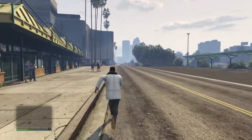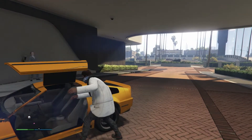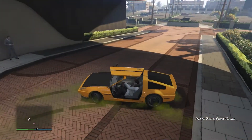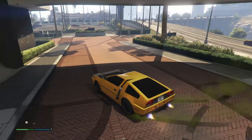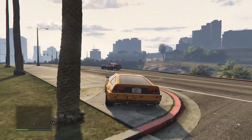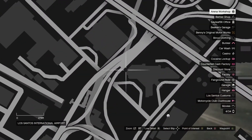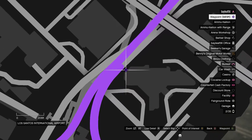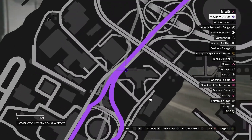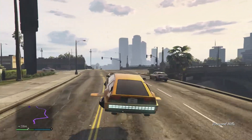When you get into your Deluxo or Oppressor Mk2, go to the location I'll be showing you guys on the screen. It will be near the airport — it's the easiest spot to go to. There are a couple of wall breaches you can do there, and I'll show you guys some more of those later on if you want.